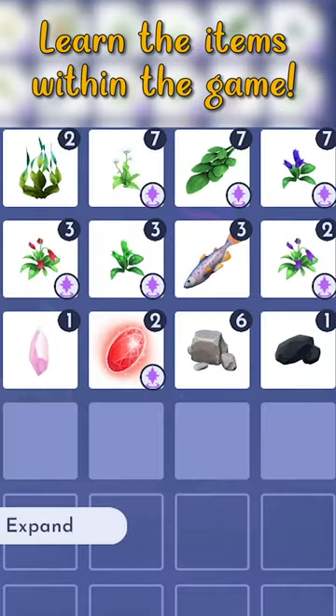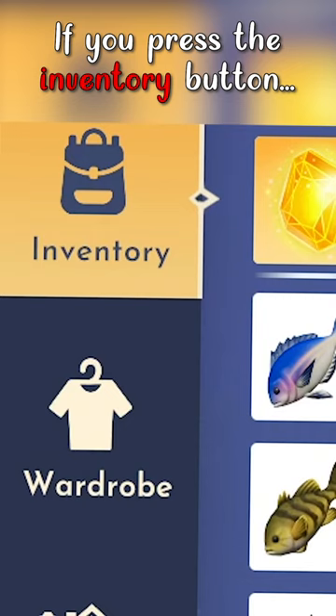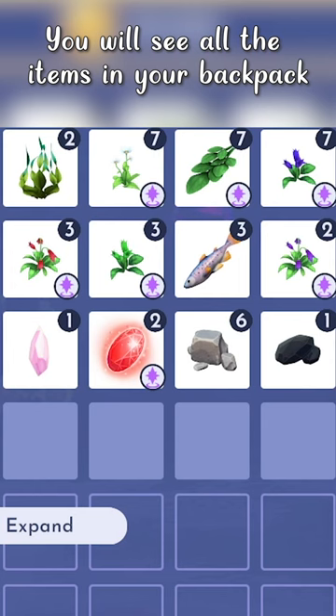Learning all of the different items within the game. Now, if you press the item inventory button, you'll be able to see all the items right over here in your current backpack.